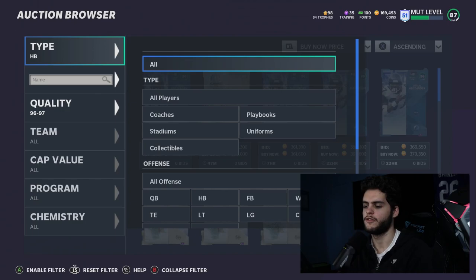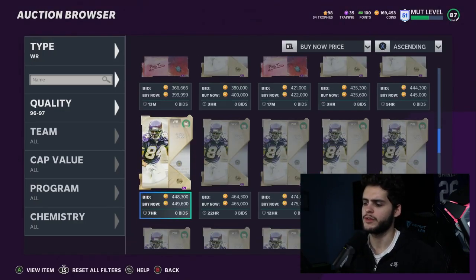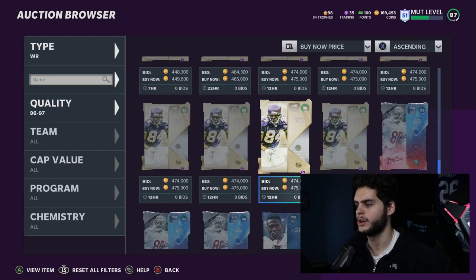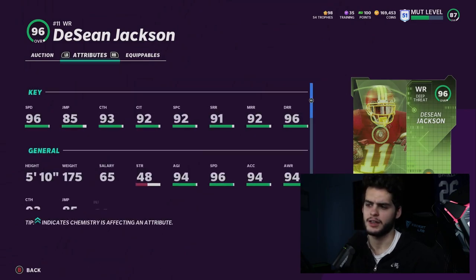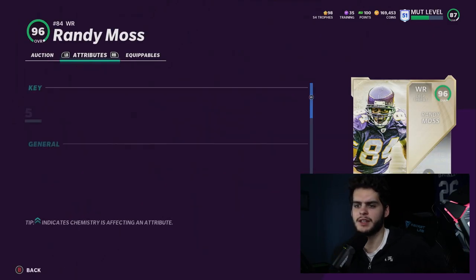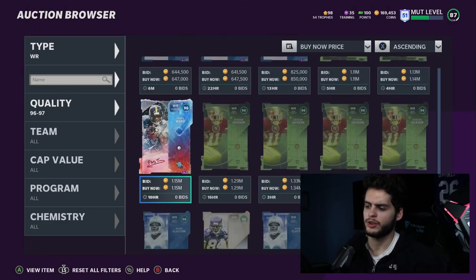For fullback and linemen, just find whoever has the best stats for what you need. At wide receiver, Randy Moss is obviously one of the best — gets all the thresholds, has the speed and height, no argument. I'm not really a fan of Jerry Rice — not fast enough. DeSean Jackson is high-key insane: 96 speed, all the route running and catching thresholds. Right now DeSean Jackson and Randy Moss are the best two wide receivers.